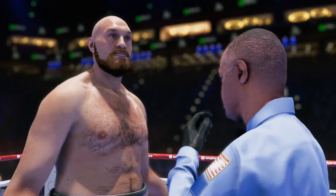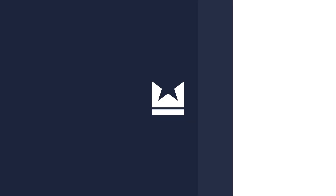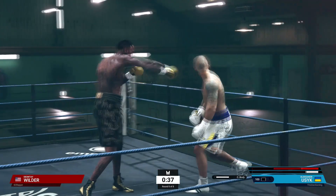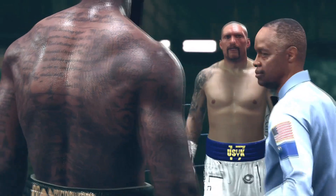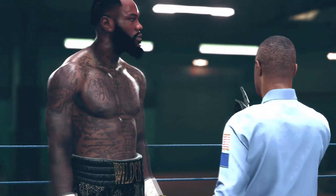I also heard that you can get point deductions for hitting after the bell, but I couldn't get that to trigger, so it could be possible it just hasn't been added yet. Also in the beta, my opponent got a point taken off for hitting me when I was down, though I'm unsure if this was a glitch or if hitting downed opponents will be a foul in Undisputed. I did try to get this to trigger but it didn't happen.